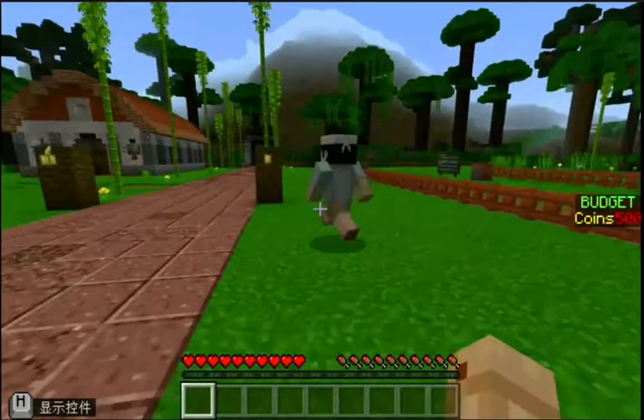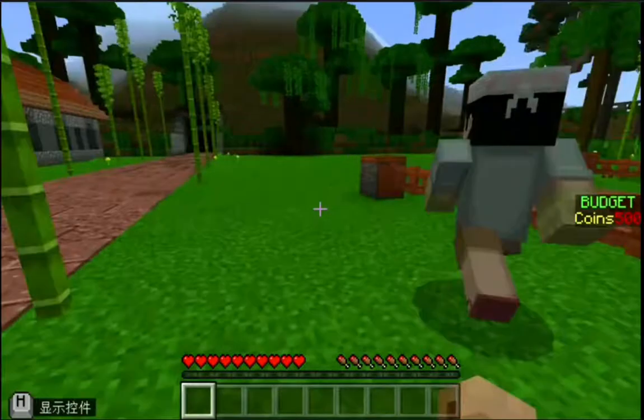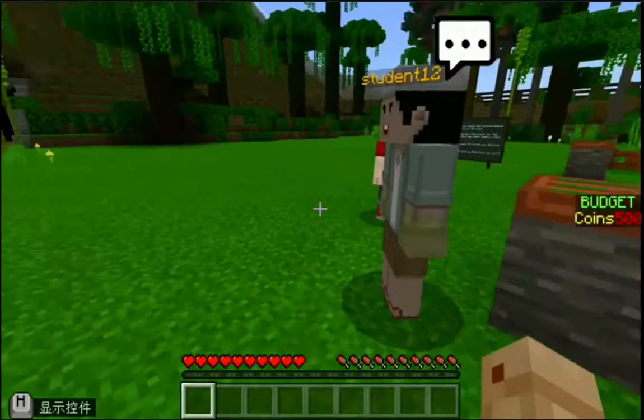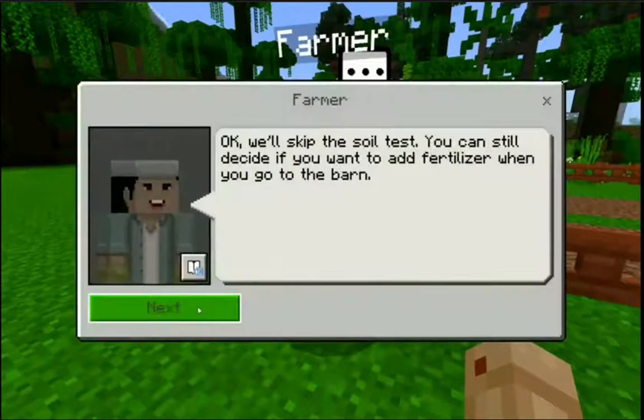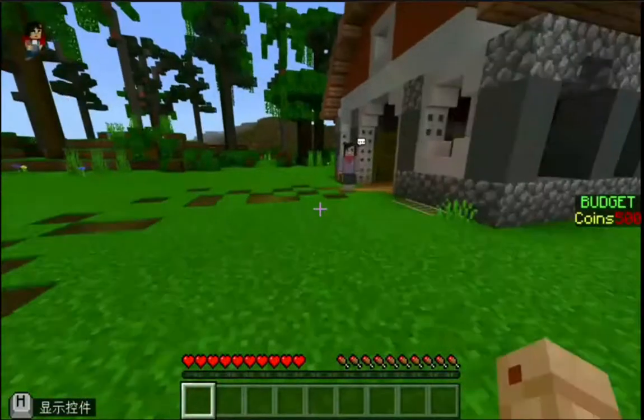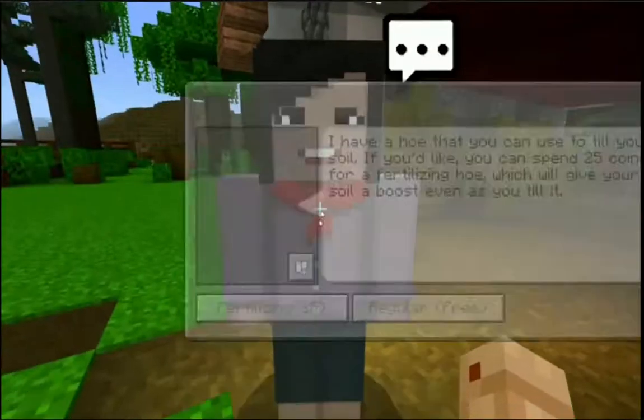From our experience, the first thing we need to do is to talk to the NPCs, either the farmers or the lab scientists. The NPCs will give us useful information related to the tropical biome, and we can use the info given and consider the resources available, whether to purchase the suggested tools or genetically engineered seeds.